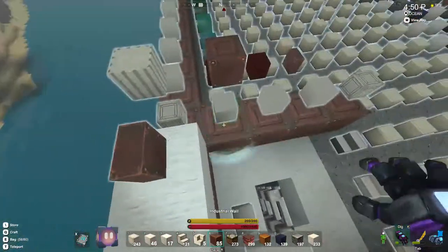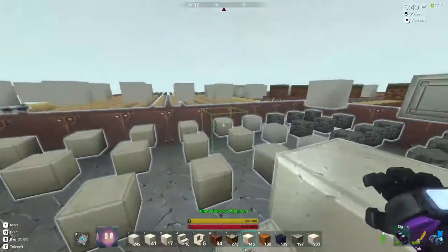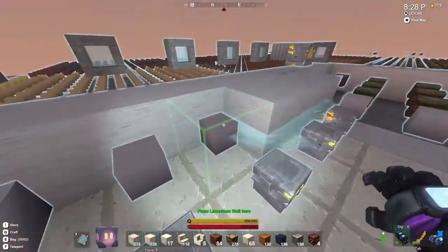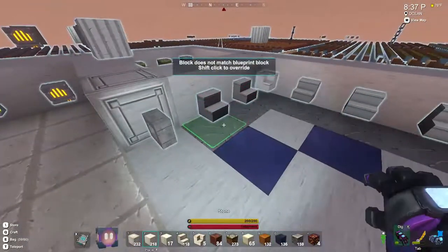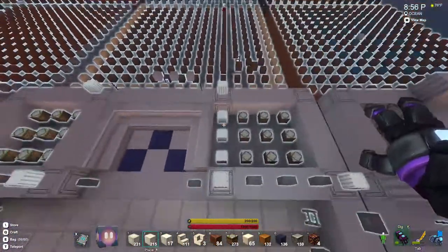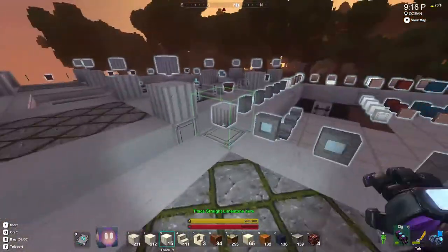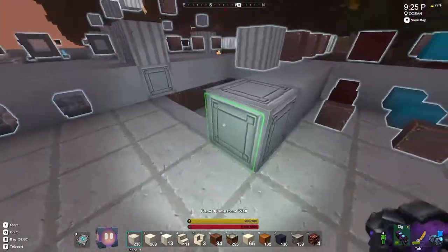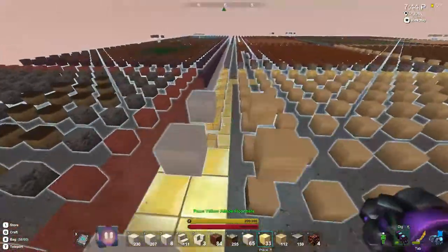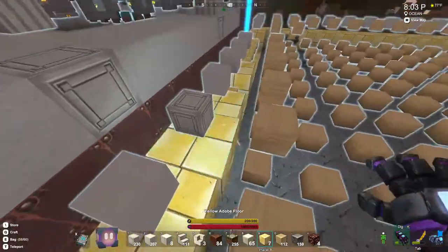That title basically describes what it is: it's a spawner with all the different biomes that spawn different creatures, and it can be your base and home. It's got a workshop and storage, though I will warn you it doesn't have a whole lot of storage or processors or forges. There's like a liquids farm and a kill box — a death box — where you get loot from the mobs that drop into it.